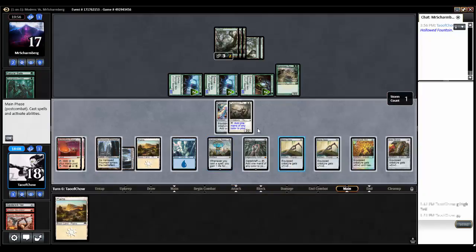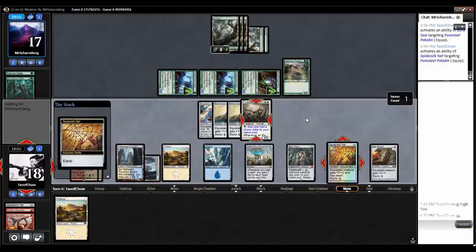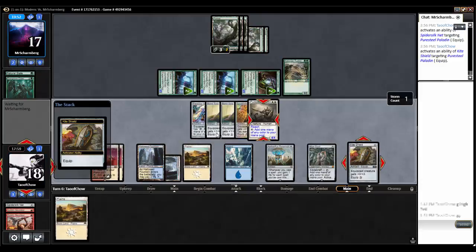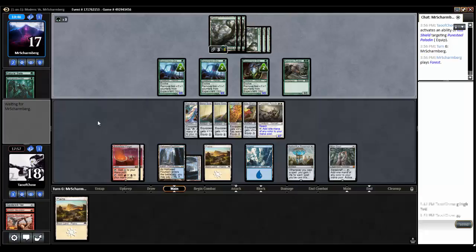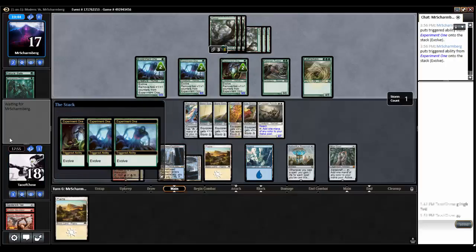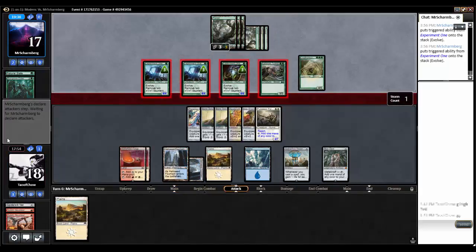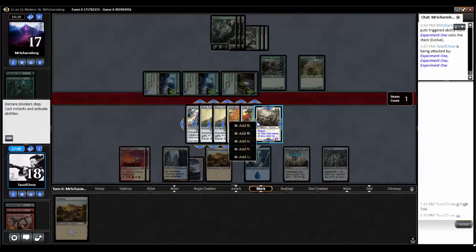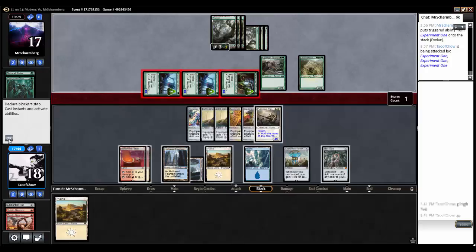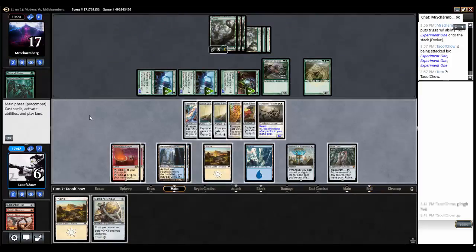Might as well equip this stuff to Pure Steel Paladin. Still at 18 life so it's not bad. If I just draw into the right card I could actually be doing really well. Opponent is going to swing for 12 or 15 — I just need that Paradoxical Outcome to come out. I've got a 4/7 but I'm going to have to let it go. Oh — he's got no cards in hand, so he had no combat tricks. Stupid of me. If I can get a Paradoxical Outcome I'm okay.